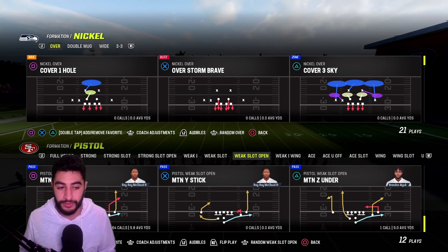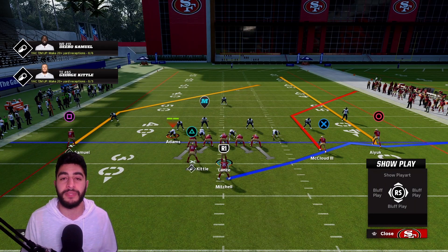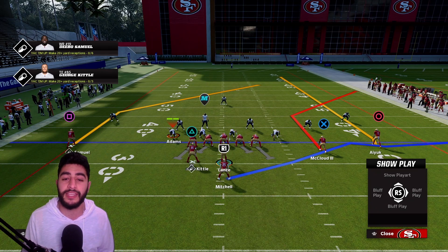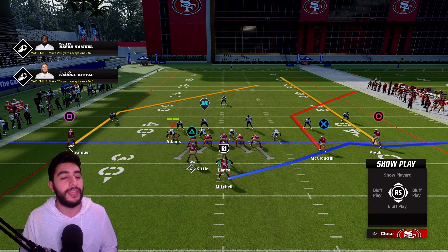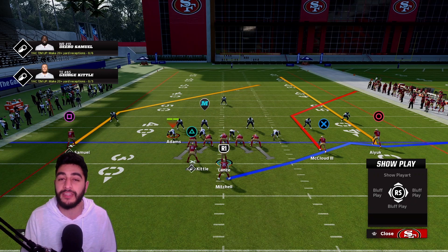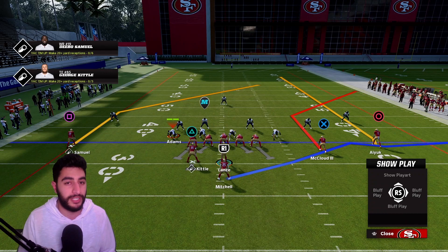Our call is going to be Mount Flood, and on defense we'll start with cover three. The first read on this play is the running back — he's on an auto motion, goes halfway toward the sideline, you call hike, and he dead sprints toward the flat. He is going to be open on almost every single play. The only time he isn't open is when the user decides to manually guard it.